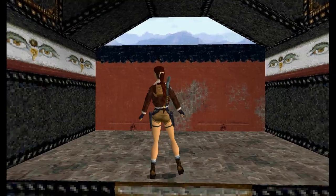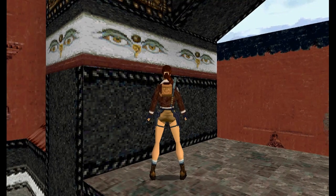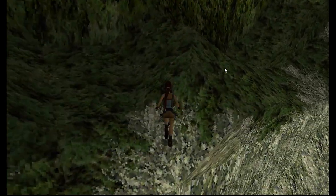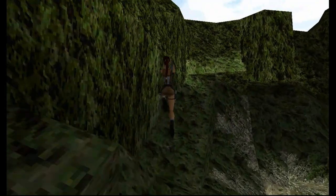In one of the Tibet levels, the one in the monastery, some eyes in the walls move. And that's kind of creepy when you notice it. In the first level, the Great Wall, we can reach the top of one of the guard towers — you just need to go through these paths that I'm showing now.